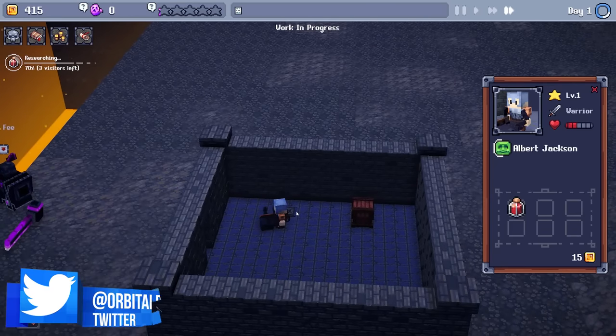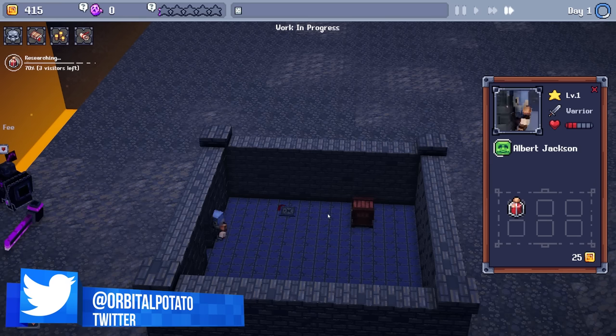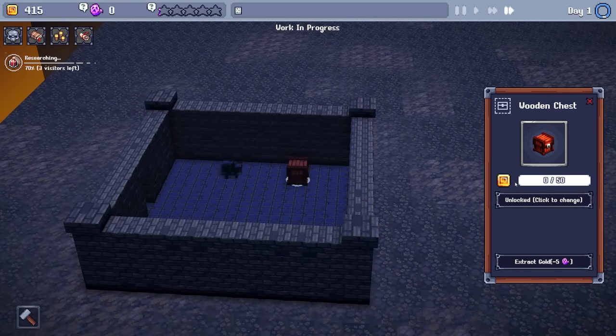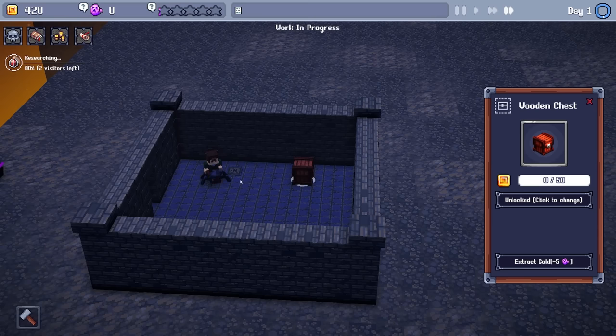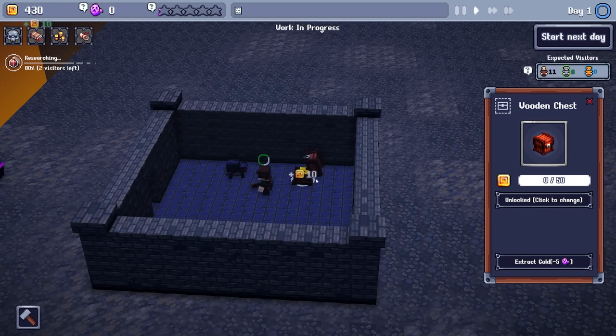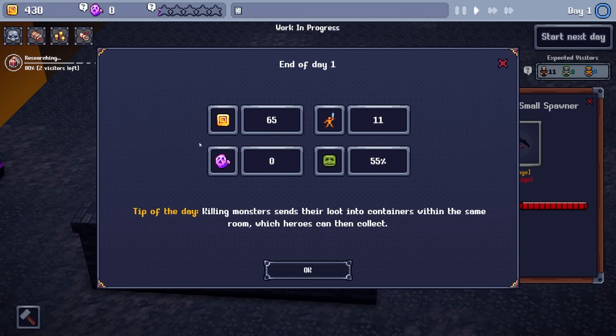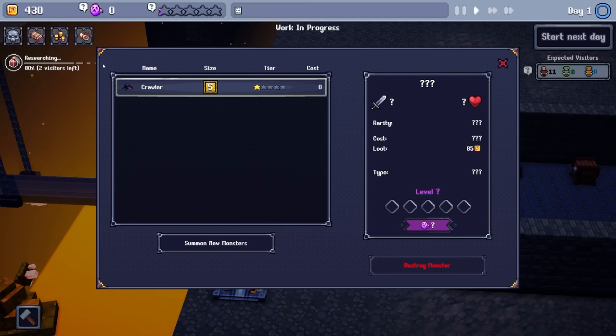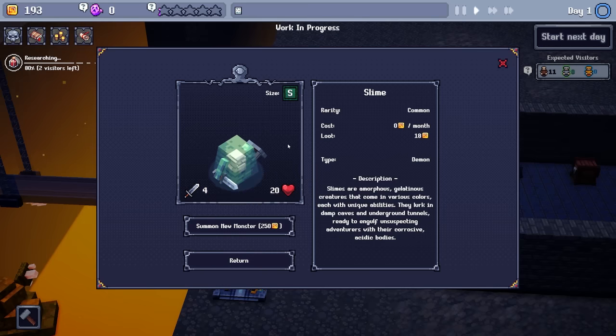Do I want to increase the price of my dungeon? Potentially. You'll note by the way that we don't actually lose any money from this interaction — the spider is killed, it gives 10 bucks. Killing a monster sends their loot into containers within the same room which heroes can then collect. We don't lose the money, which is great, so we don't actually pay a price for the visitors looting stuff. Can I summon a new monster? It's a small slime — that's fine, it gives us 18 loot.